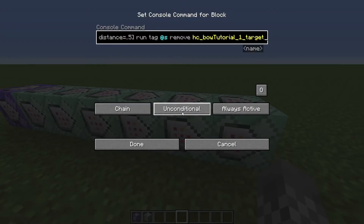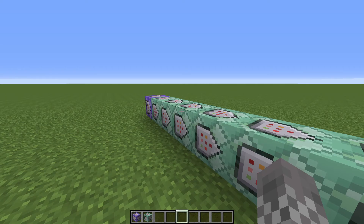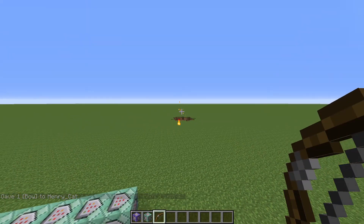Once you have those all pasted in, you're just going to take the other command from the description — which I'm probably going to call the bow giving command or something — and paste that into the chat to give yourself a special bow. With that bow, you can finally shoot TNT arrows.